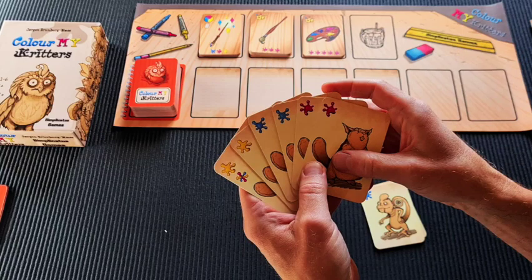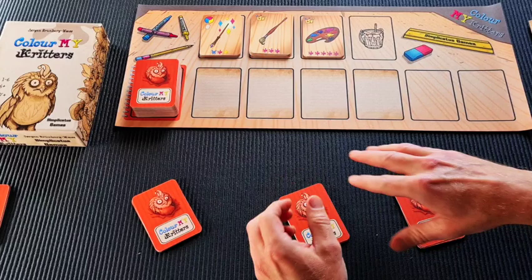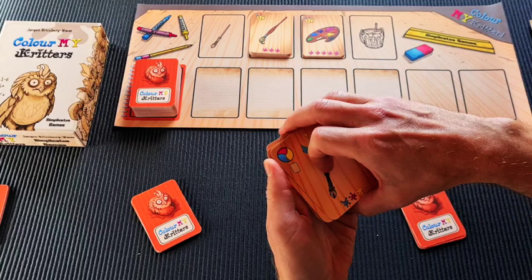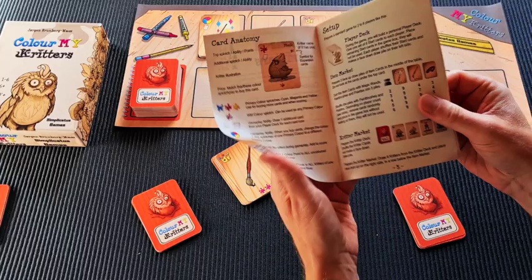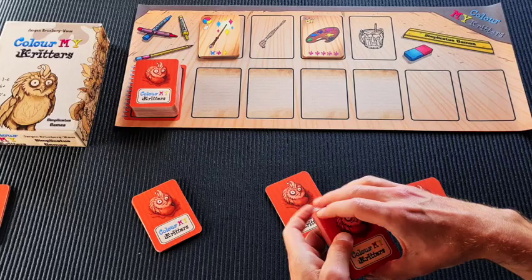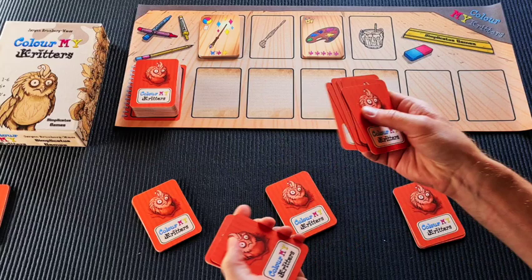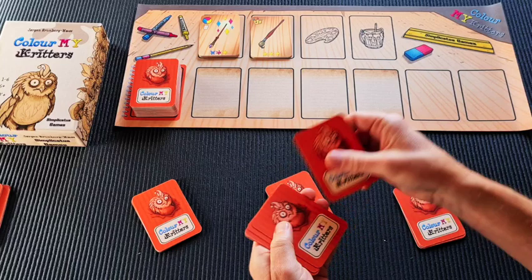You start with these six cards and purchase additional cards to build your deck during the game. For the item cards, there are three types. You always use all of the magic wands included. For paintbrushes, you want two for each player plus one additional — so seven for three players. For palettes, you want one for each player plus one additional — so four for three players. The remaining item cards are taken out of the game.